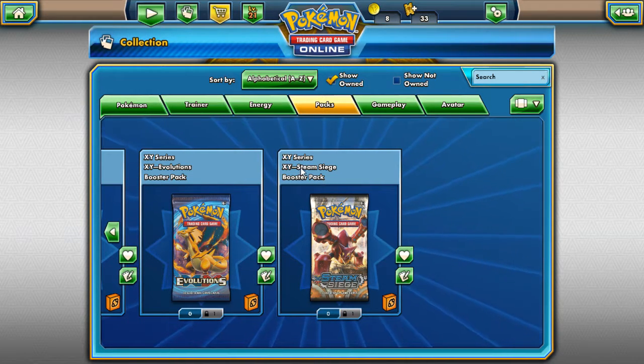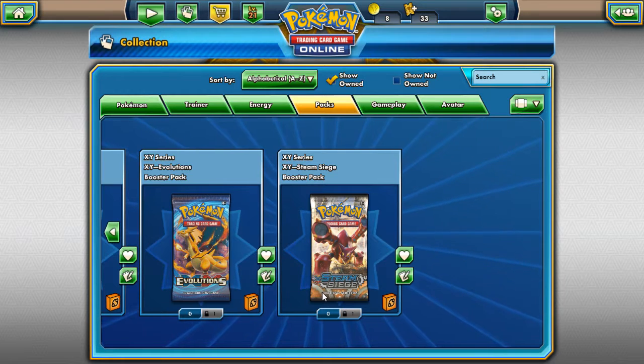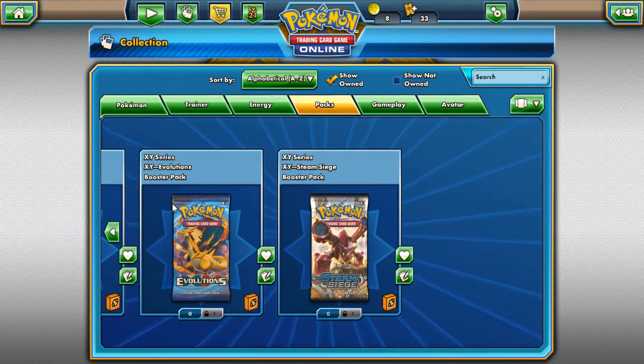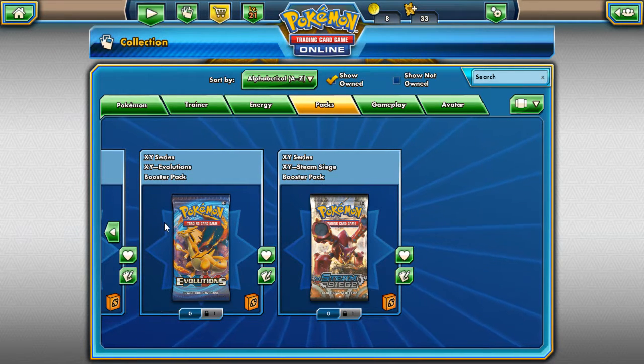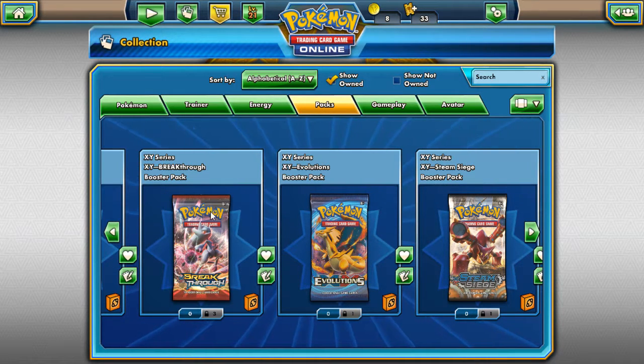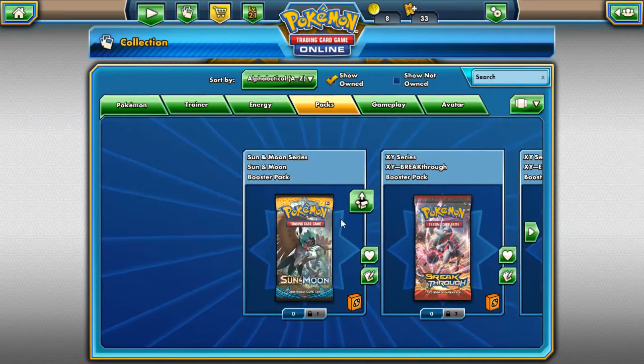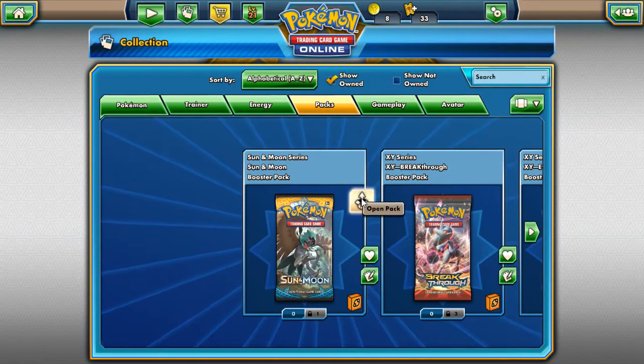First up we're going to have an XY Steam Siege pack. Haven't opened up very many of these, so I really have no idea what it's going to be. Next is also going to be a XY Evolutions pack, and again I personally have not opened up very many of these. So after that we've got the XY Breakthrough — I've had good luck with those and bad luck. And the Sun and Moon pack. The XY Breakthrough we are going to be opening up three of them. But first up, let's get started with the newest one which is going to be the Sun and Moon.